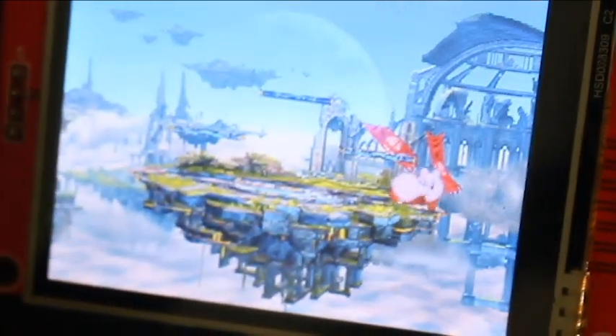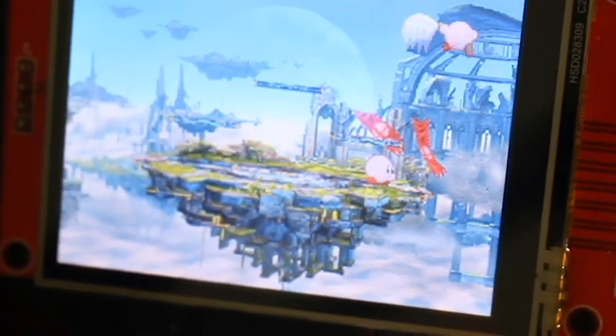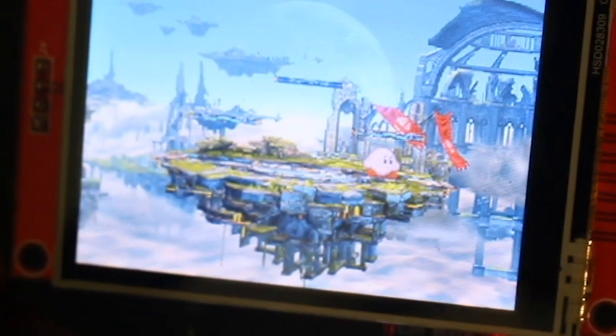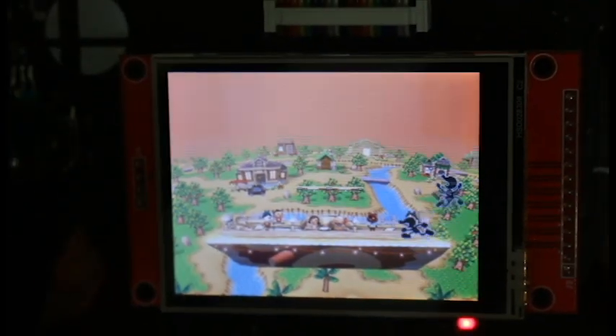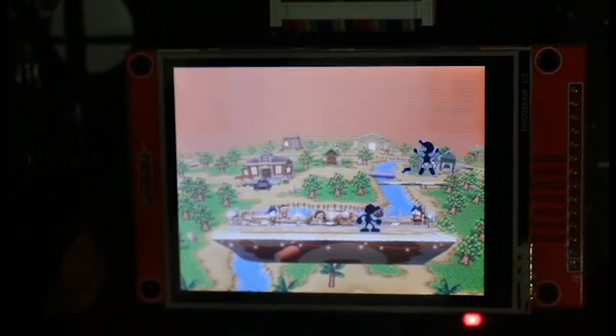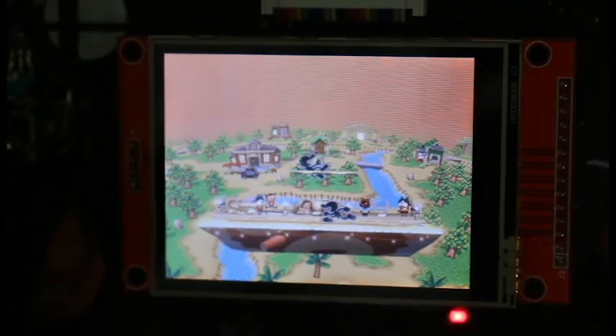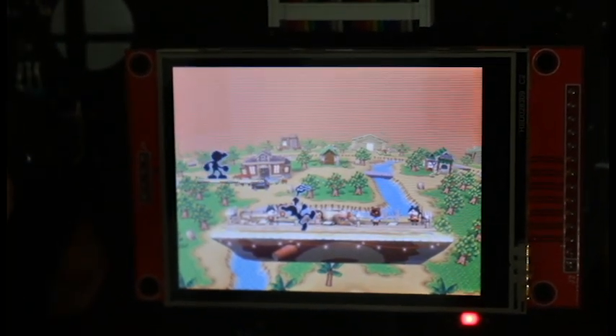While the game is running, the master controller computes game logic and streams 32K 8-bit audio from the SD card into an audio queue, allowing for audio to overlay. The slave controller receives sprite locations from the master controller, accesses sprite data from flash memory, compiles the current frame, and then paints it onto the LCD screen. Having the master and slave controllers running different tasks in parallel gives us enough computing power to ensure everything runs smoothly without sacrificing speed.